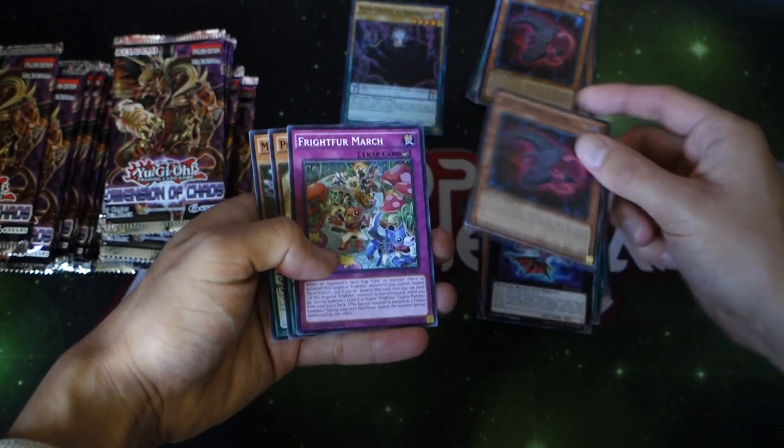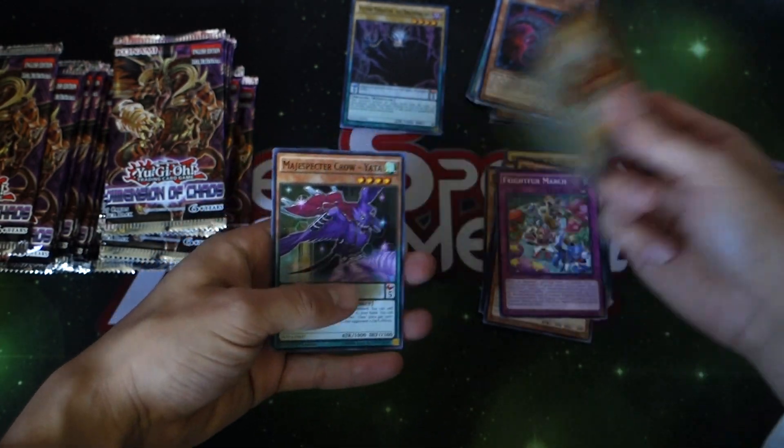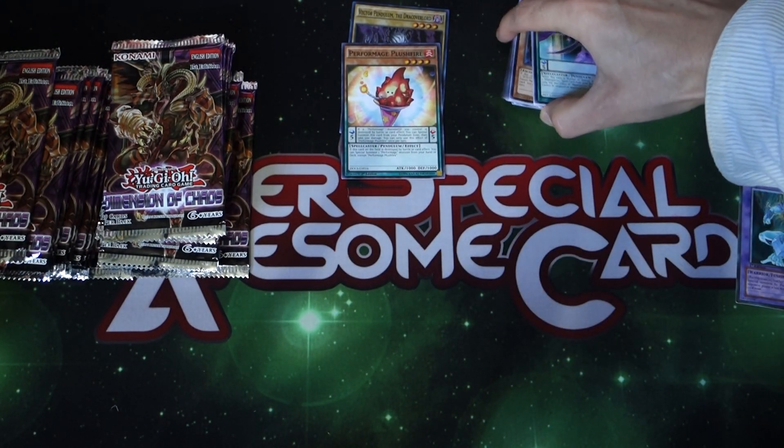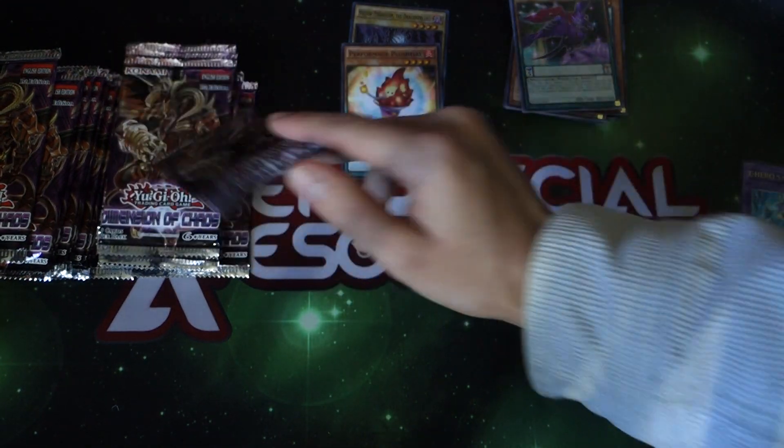We got the Fox, Raid Raptors — man, I remember when that deck was getting a lot of hype. Plush Fire, that's a great common. I'm going to set that one aside because most people that play are going to be playing multiple copies anyway, so it's a pretty decent little common card.